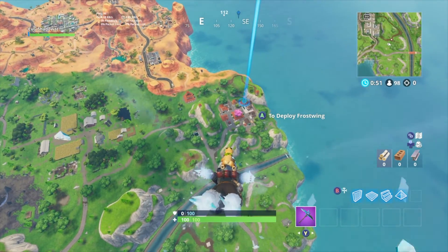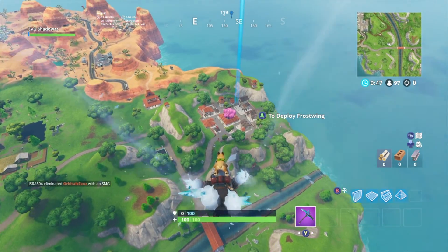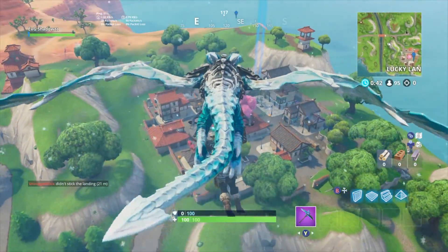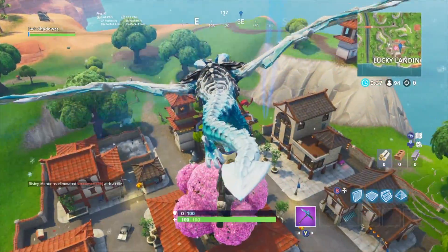The next one is located at Lucky Landing. It is going to be this pink tree in the middle of Lucky Landing. You want to land on top and make sure you dance in the middle of the tree.